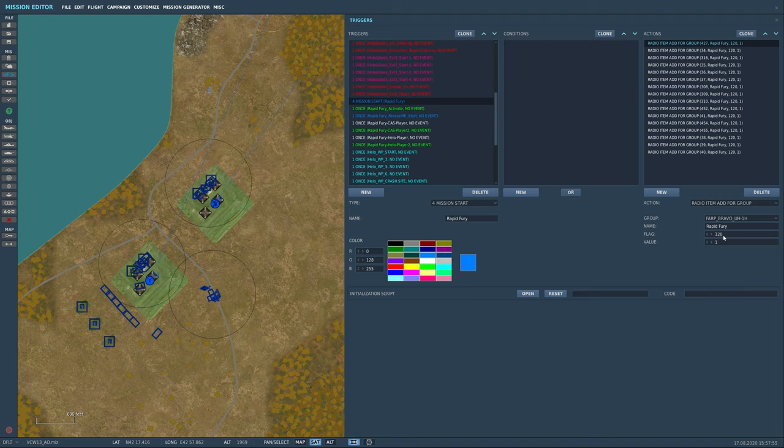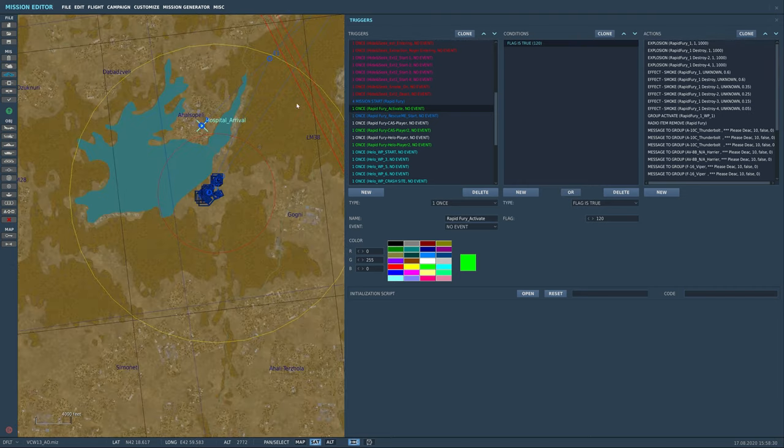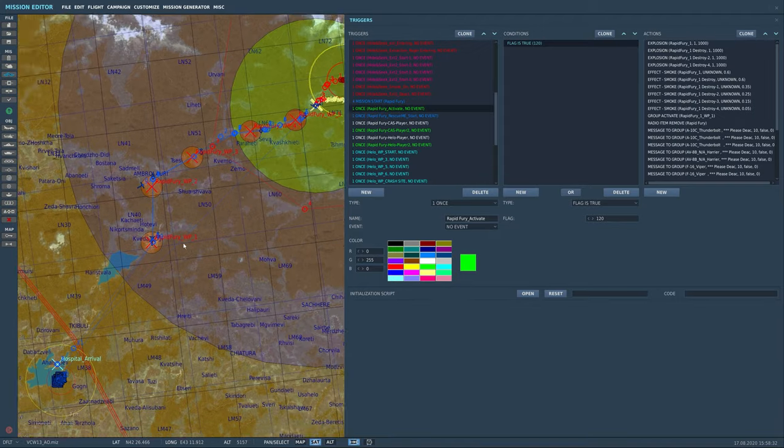You can attach all kinds of parameters to a flag. Time since flag would mean — if set to 30 seconds — 30 seconds after I flip that light on, here's what I want to happen. Flag off turns the light off. In the conditions you'll see flag is true and flag is false — true for on, false for off. All aircraft groups get that radio item created, and all of those are the different aircraft groups I wanted to be able to activate this mission.